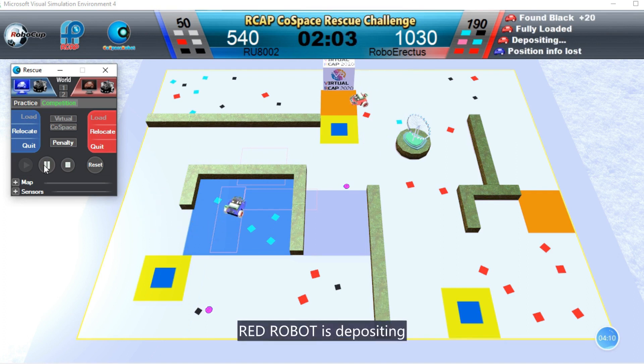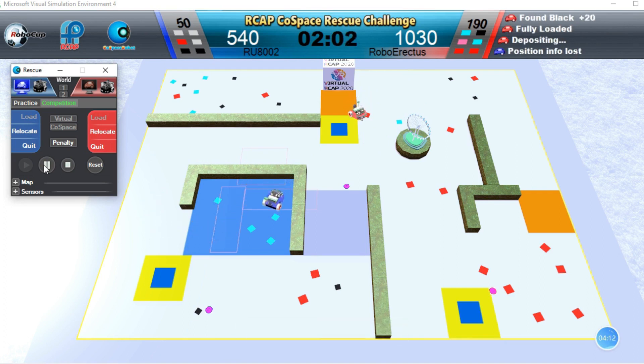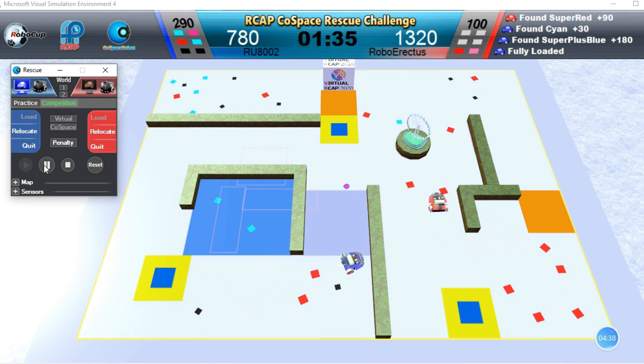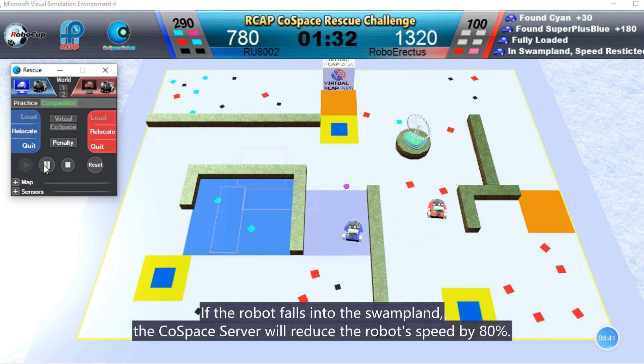Red Robot is depositing. If the robot falls into the swampland, the cold-space server will reduce the robot's speed by 80%.